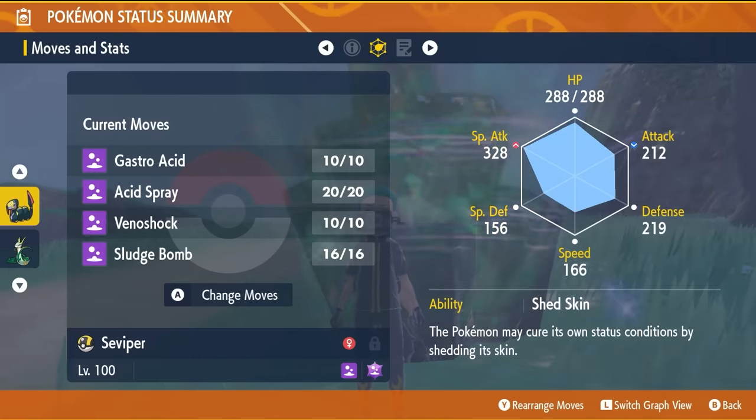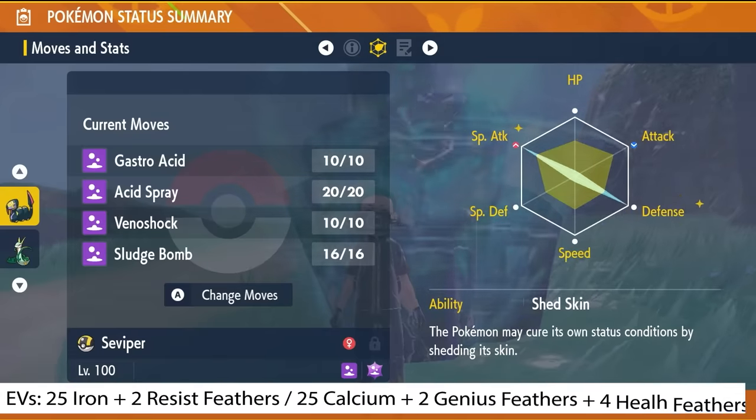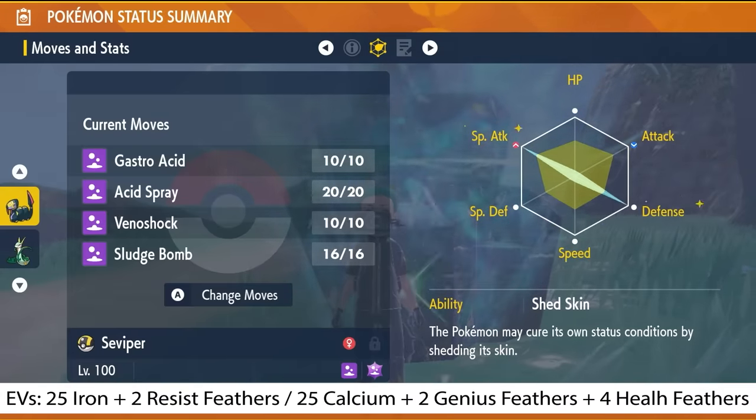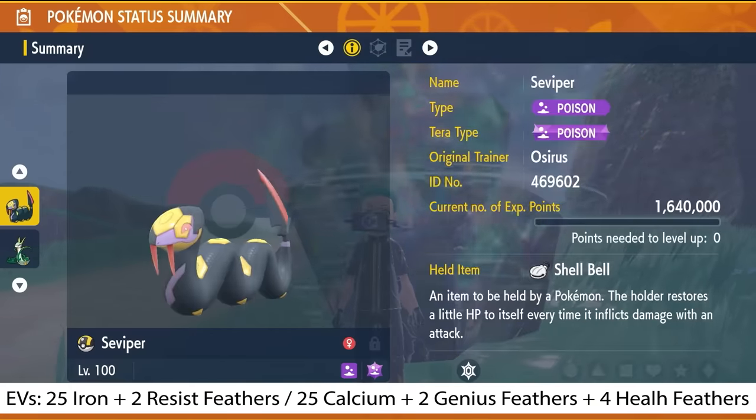The ability is going to be Shed Skin. If you keep it throughout the raid, it's going to be useful, especially if you get glared. The EV spread is going to be 252 EVs in Special Attack and in Defense, and the remainder in HP with a Modest Nature. So that's the build.